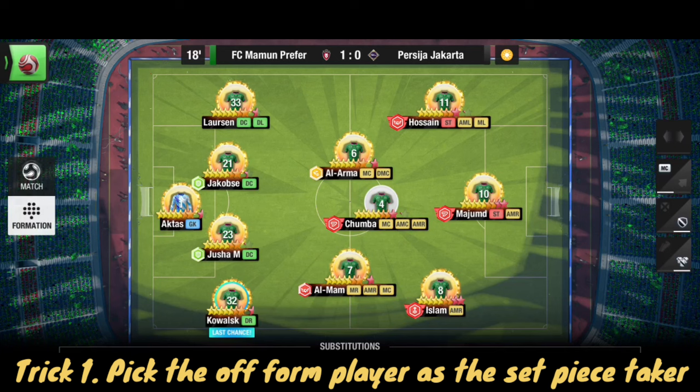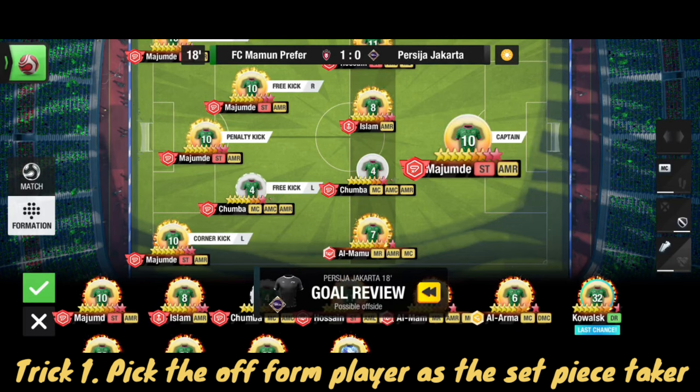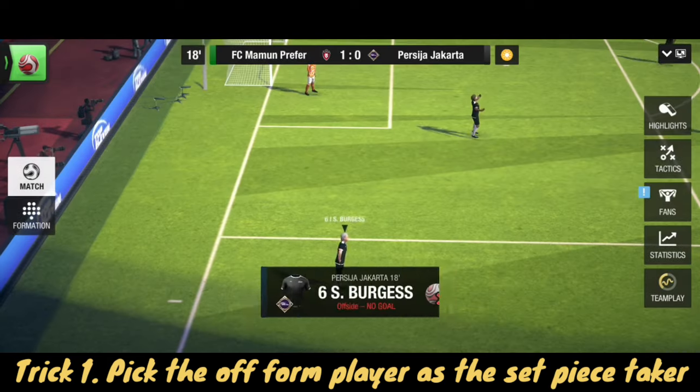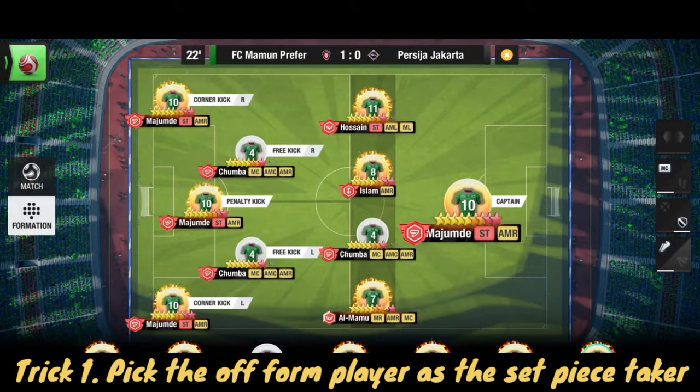Trick number one: pick the off-form player as the set-piece taker. When you pick your set-piece taker, most of the time they score from set-pieces. Your main striker can score from free kick and penalty kick. In a match you're definitely gonna get a penalty or a free kick - at least two to four, even five free kicks. If your player is well-trained and in good condition, he will definitely score at least one goal from those chances, and if you put him for penalty, he will definitely score one goal.